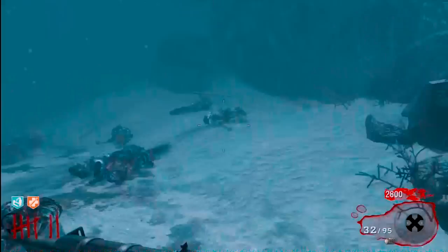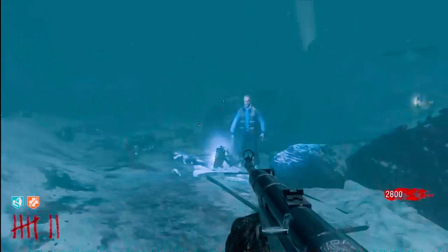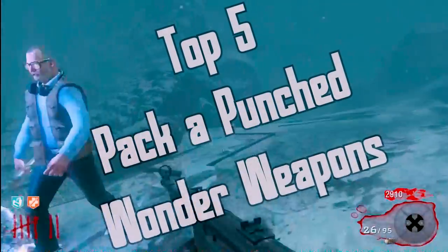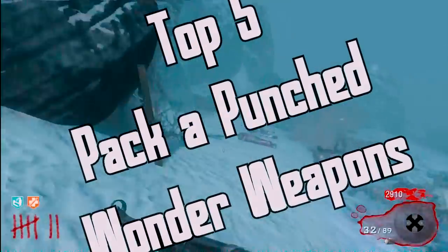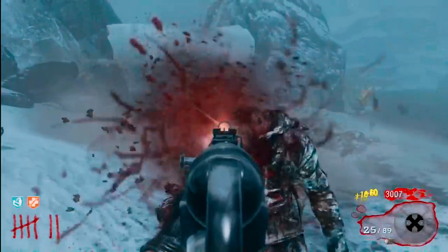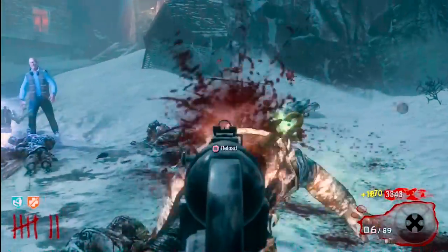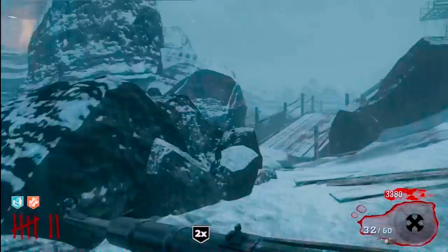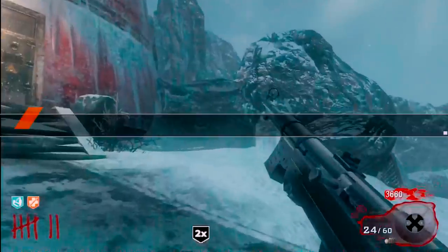Hey guys it's 2ProViewGames or Adam and welcome back to another one of my top five videos. In today's top five I'm going to be going over the top five pack-a-punched wonder weapons in Call of Duty Zombies. I want to clarify that on this list there's only going to be weapons or wonder weapons that can be pack-a-punched, that can actually be placed into the pack-a-punch machine, so the staffs from Origins do not count.